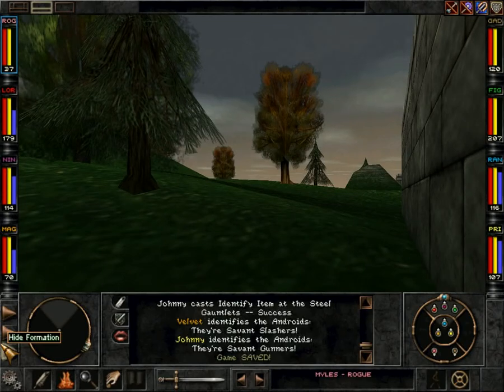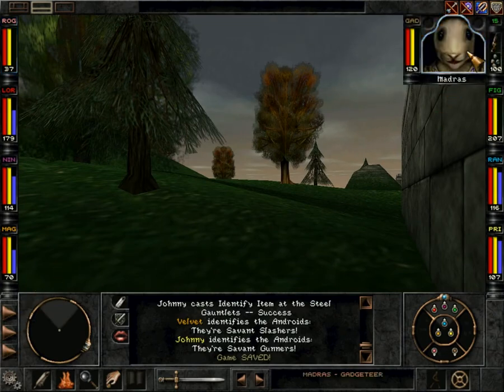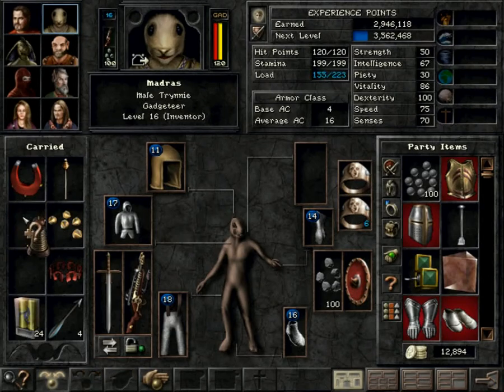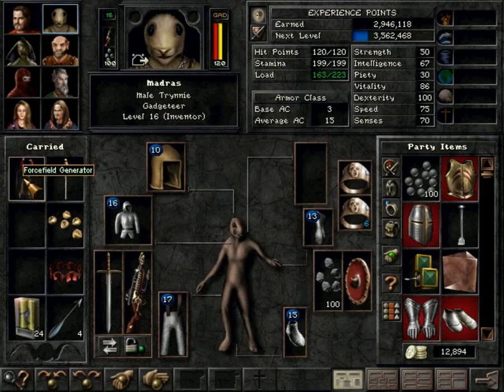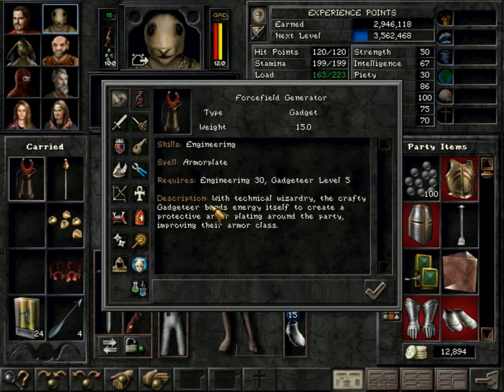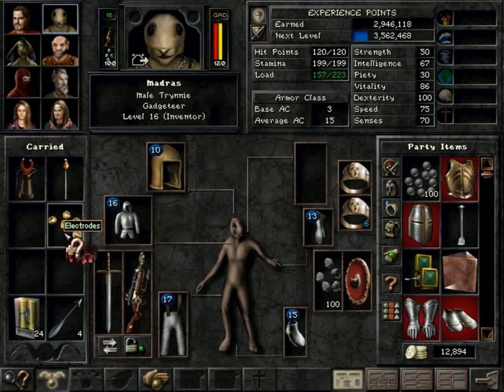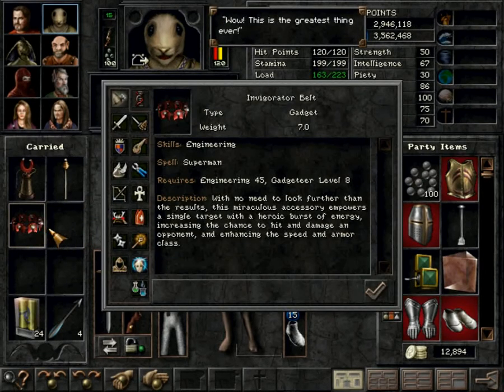Alright, look at this. I looked up recipes for this part. I've had these two things for so long. The force field generator — I can do armor plate. And then I got these things: metal belt and electronics. Wow, this is the greatest thing ever!